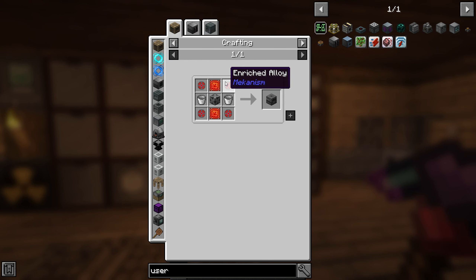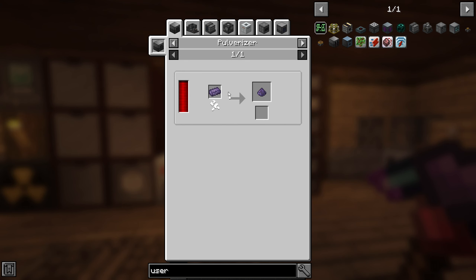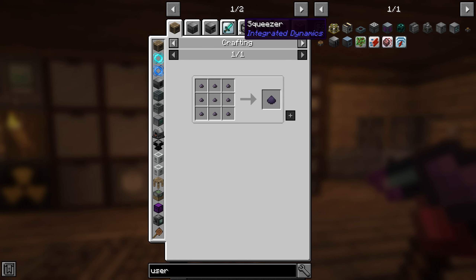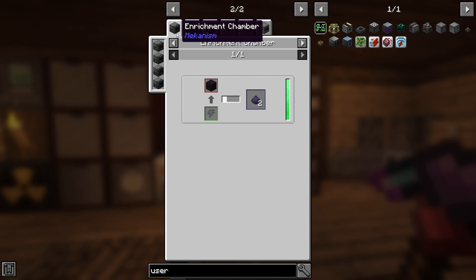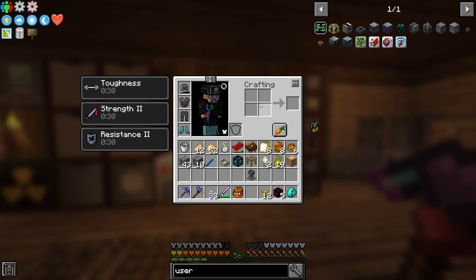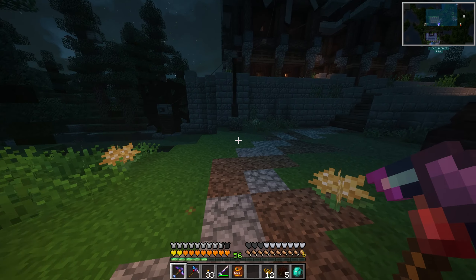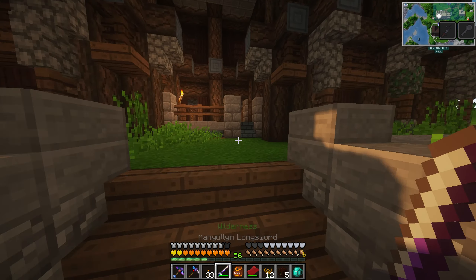It might work - we can just make an Atomic Reconstructor and do this, so that's not a big deal. We could use our enrichment chamber to get pulverized obsidian with diamonds. That might be an option - let me look into automating this process a little bit.